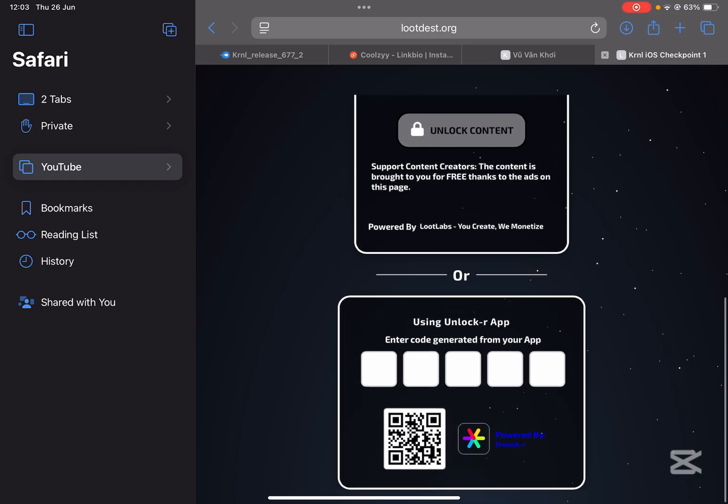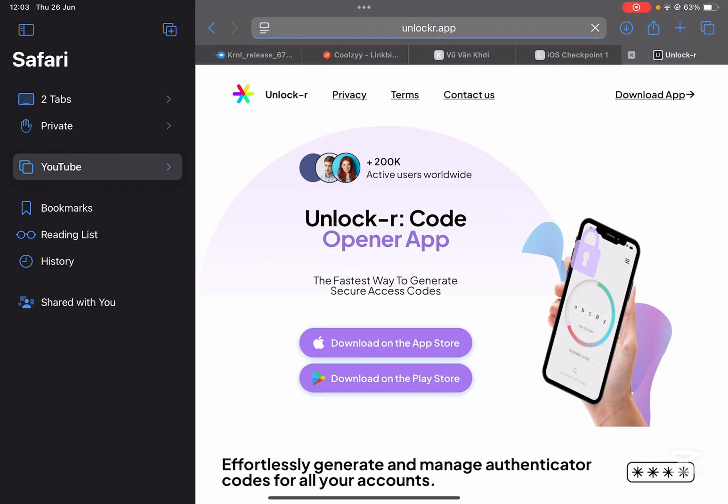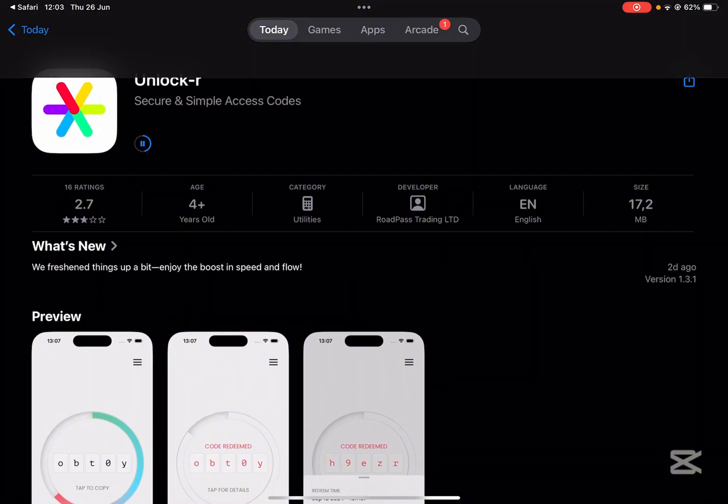Here you can complete the reward, or you can do something else which is download the unlocker app. This is a very cool method — simply hit on download on the app store. Now simply install it right here, just wait for it, and then hit on open.